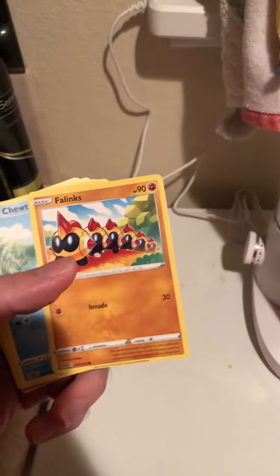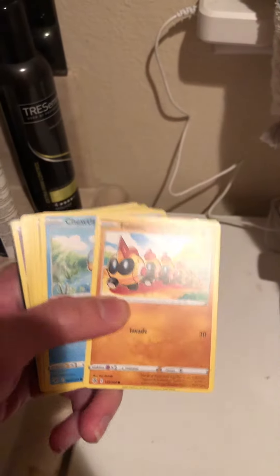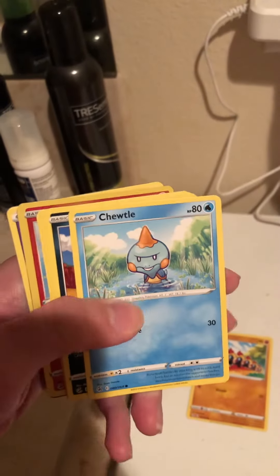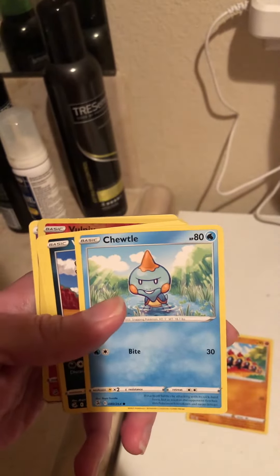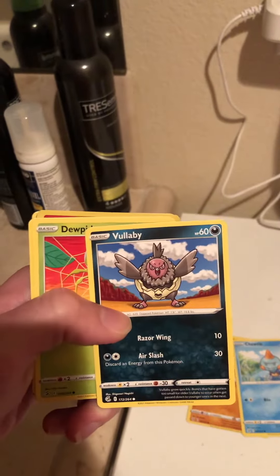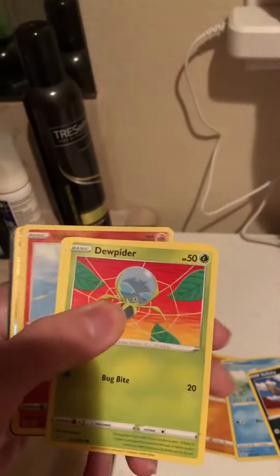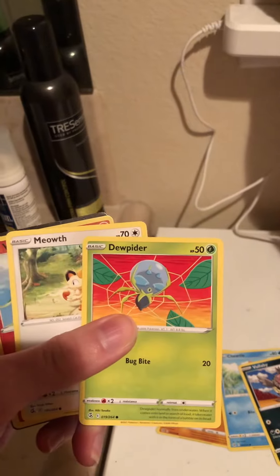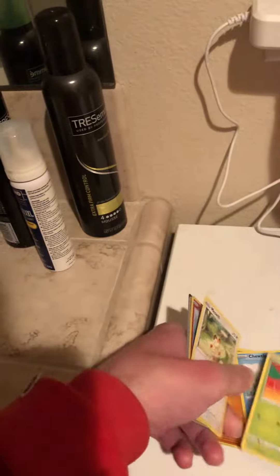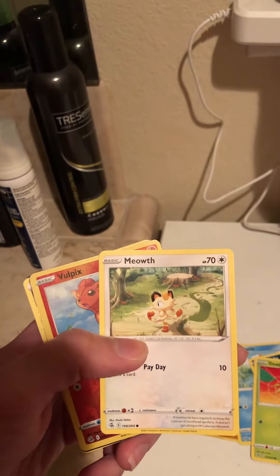Okay, I got a Phalanx — 90 health points. I got a Chutai — 80 health points. I got a Volibee — 60 health points. I got a Dewpiger — 50 health points. I got a Meowth — 70 health points.